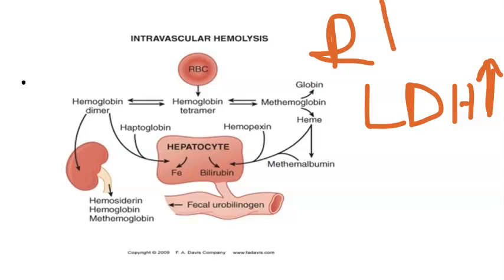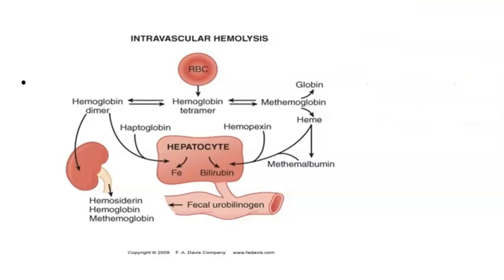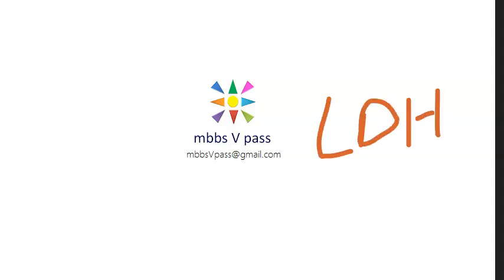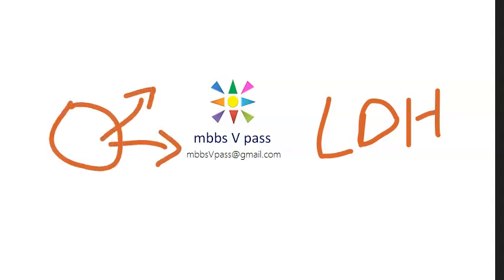Interestingly, do you know where this LDH is coming from? This enzyme, lactate dehydrogenase, is actually present inside the RBC itself. So when there is hemolysis, the LDH comes out of the RBC into the bloodstream.